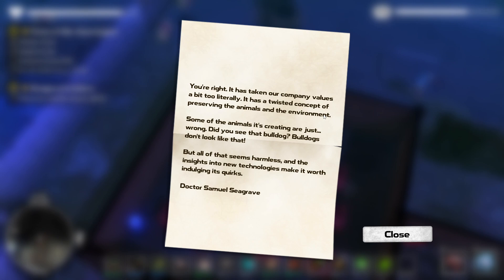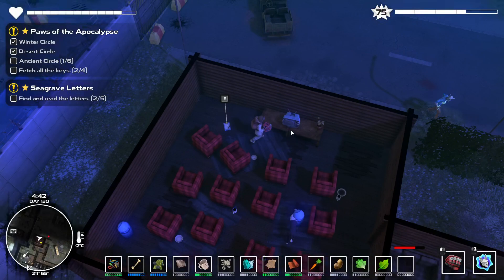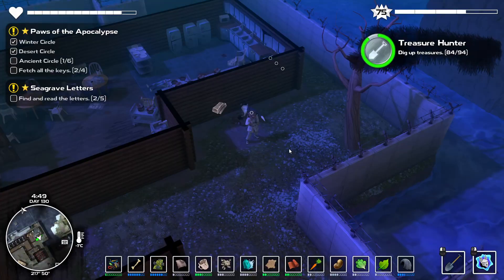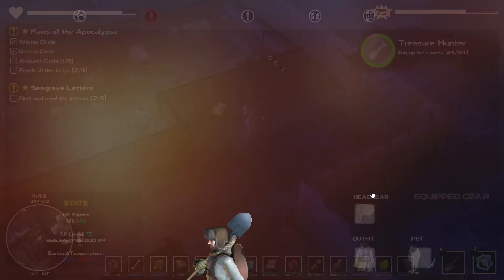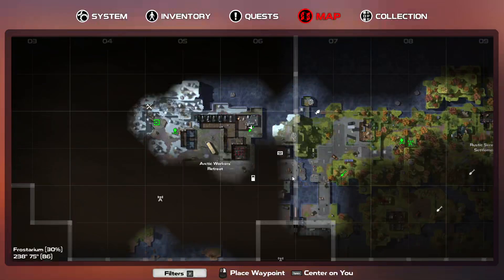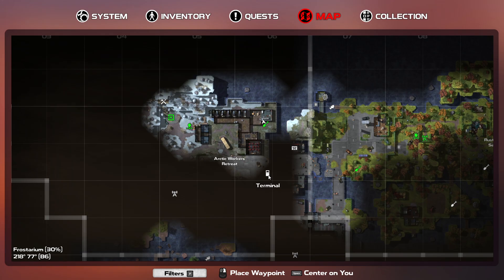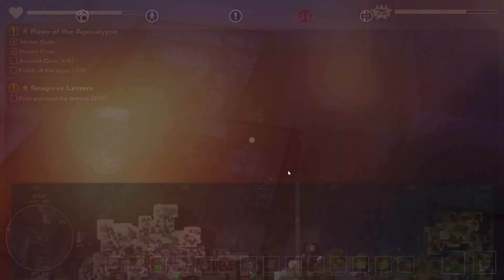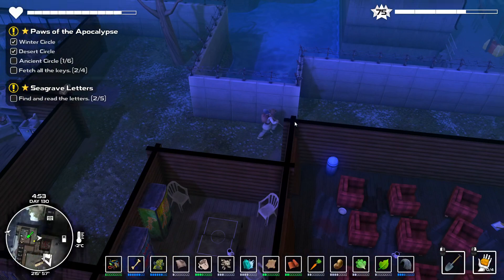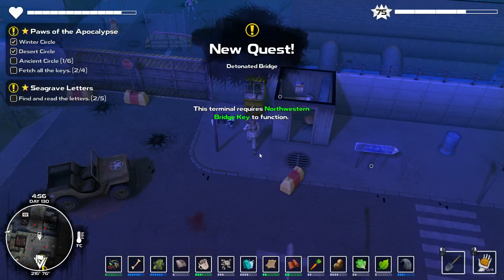Bulldogs don't look like that. Bad dog, bad, bad dog. What am I doing? Not a bone. Bad dog. Okay, let's find a fireplace or something. I guess I don't even need to come to this place. Oh well. I just like what the developers did with the wall building and, of course, the mechanics.